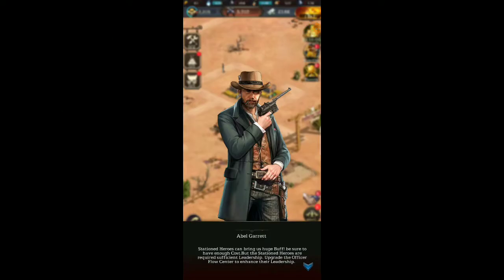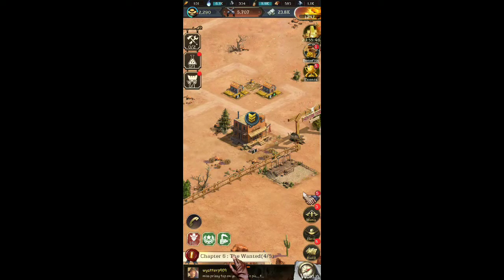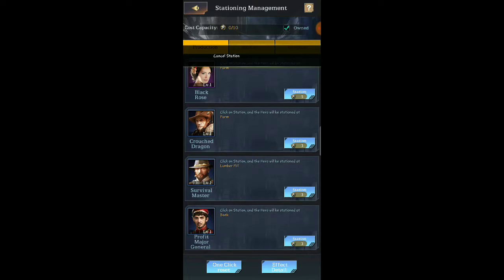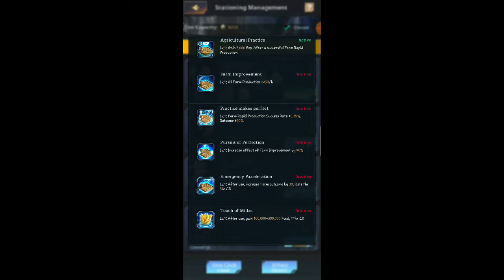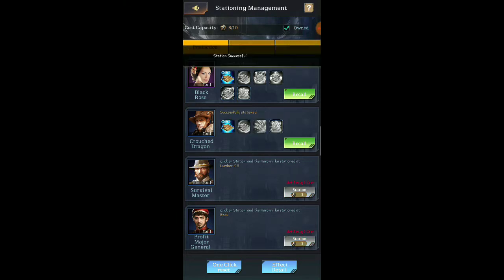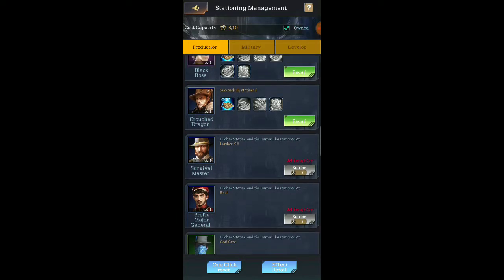Welcome back to another episode of OG West. Station heroes can bring up a huge buff — be sure to read all of it. We have the Hero Hall, which is pretty much the management station. All you do is station your heroes in each different type of building. Black Rose is stationed as a farmer to enhance farming. It looks like it does it automatically now — they changed it up a little bit, which is cool.